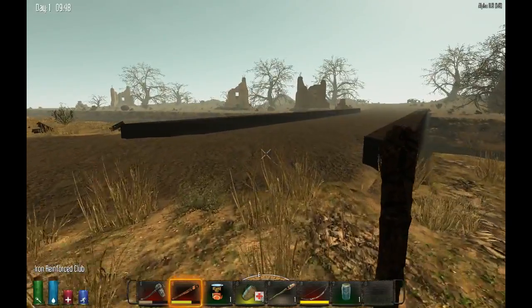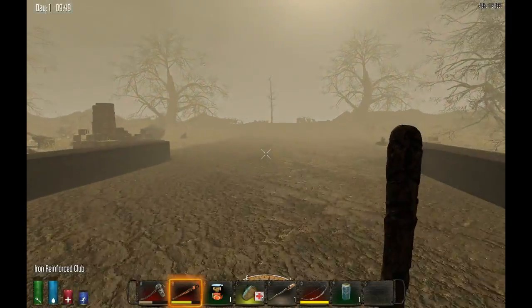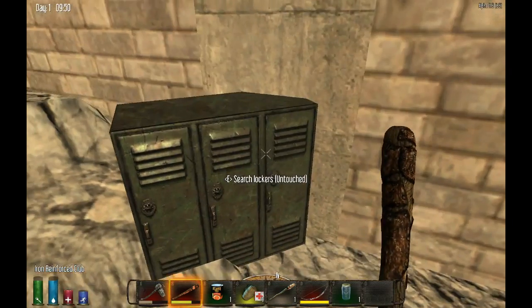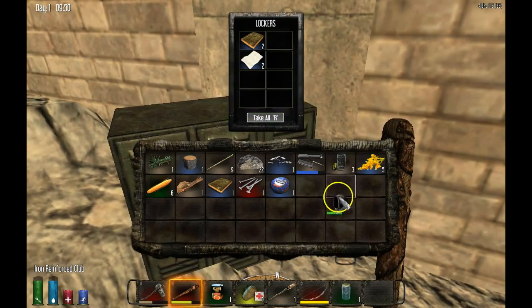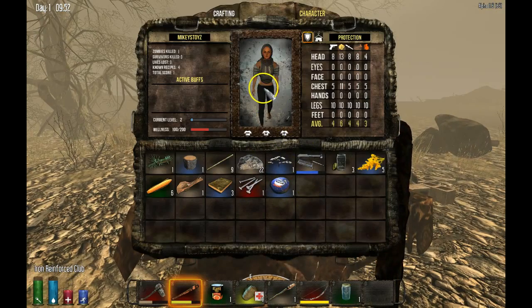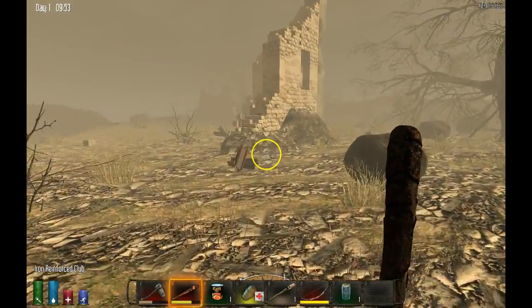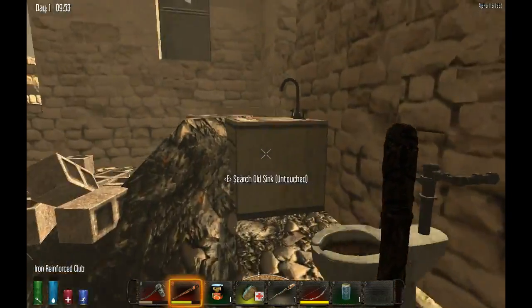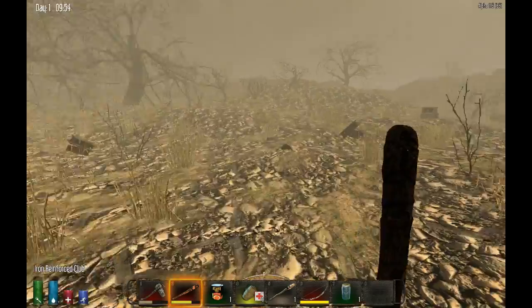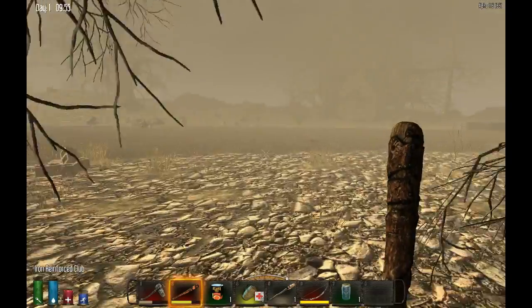This is part two of how to survive the first day in Seven Days to Die. It's 9:48 in-game — still plenty of time before night. I'm going to run over to this area. I don't really like it but it has a lot of stuff you can get right off the bat. Check around these places and see what you can find — right here is a cloth helmet so I don't have to make one, I can just pop it on my head. There's a cost-benefit to coming here since you get more zombies, so get in and out quickly. Still looking for feathers but not finding any.